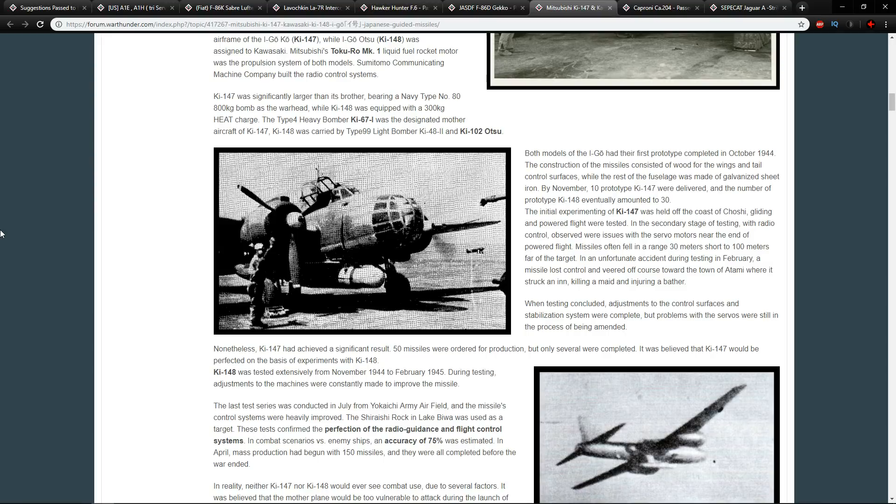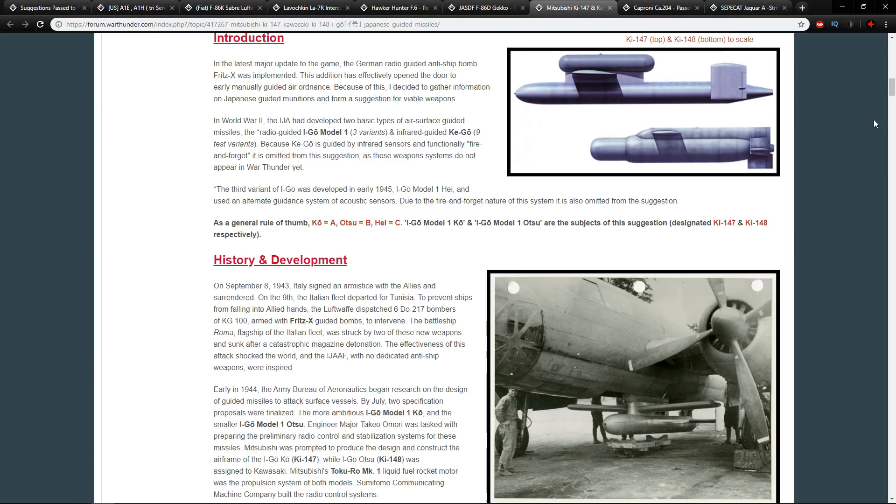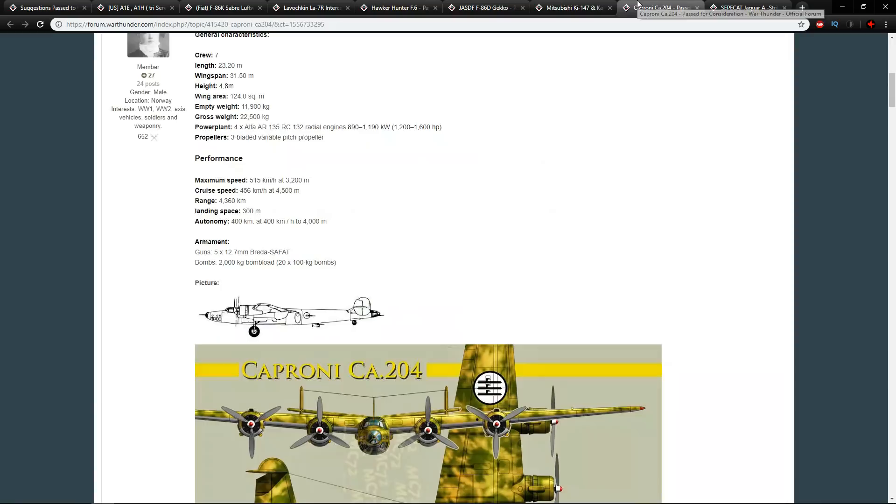According to reports, they achieved 75% accuracy, which is quite impressive for a new concept. They also wanted to keep the missiles for the defense of mainland Japan — a common narrative with many Japanese late-war weapons. Ultimately, it's another case of 'look at this cool thing Japan made, but we have no physical evidence apart from some pictures — and even those just show the missiles being moved, not fired.' You've got to hope it's real, because it's a really cool story.